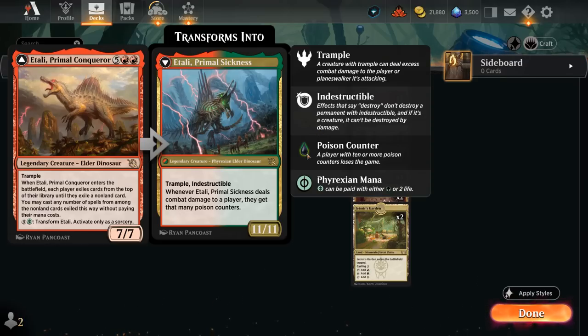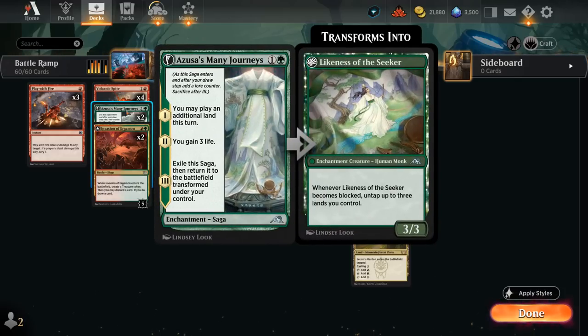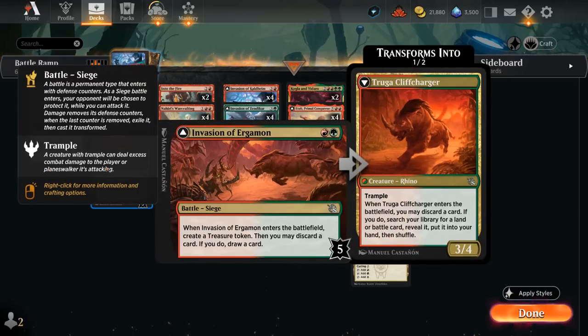To ramp into seven mana we start at two mana with Azusa's Many Journeys, letting us play an additional land and eventually transforming into a 3/3 creature. We also have two copies of Invasion of Ergamon, which starts with five defense counters, makes a treasure token on entry, and lets us discard a card to draw a card. Once transformed we get the Cliff Charger, a 3/4 trampler that lets us search for a land or battle card — potentially finding Invasion of Kaldheim if we didn't get one already.